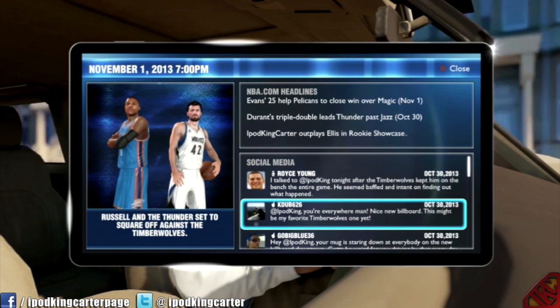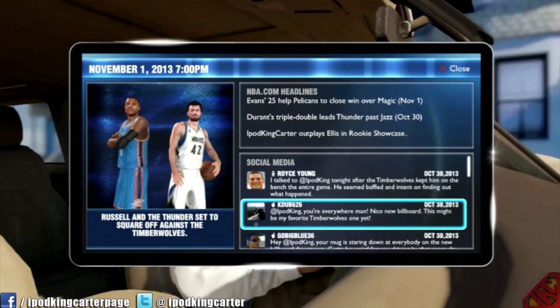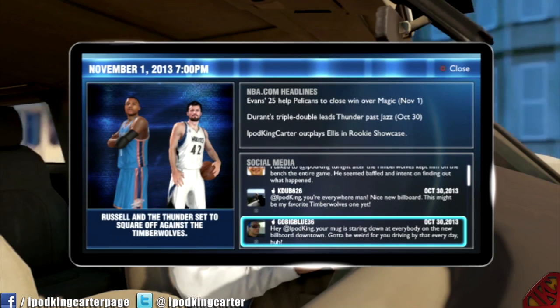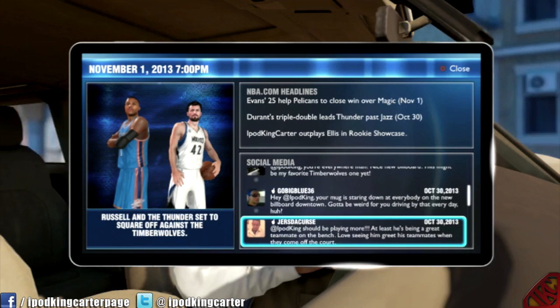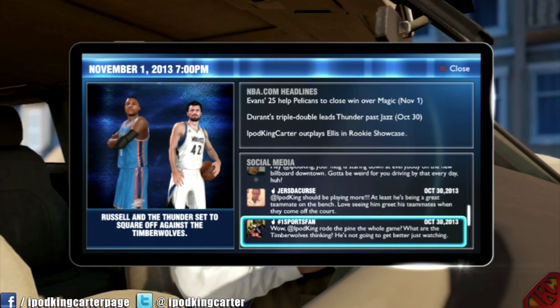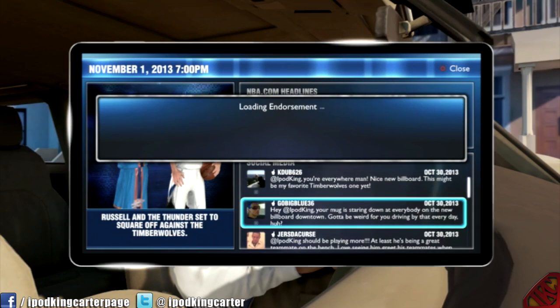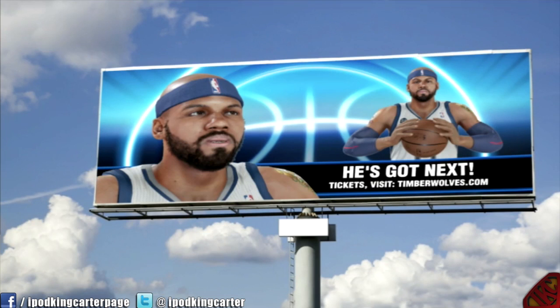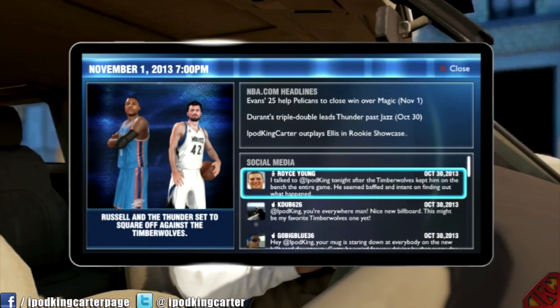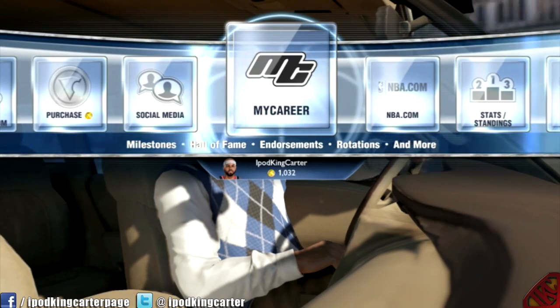Of course nobody wants SP — everybody wants VC — so I went through probably four different rookie showcases. I got drafted by four different teams: Sacramento, Minnesota, the Detroit Pistons, and a fourth team you'll see later in the video. I'm here to let you guys know that I was glitched something serious — not your regular old glitch where a frame might skip. This was an all-out assault. I know it may not be Sony's fault, but those error messages really hurt my heart.